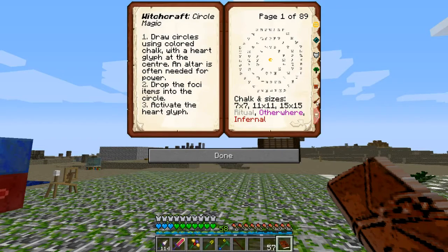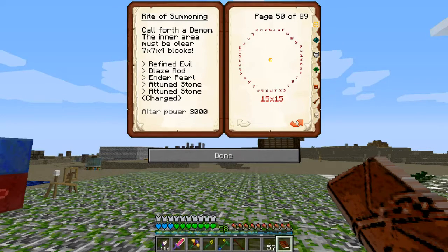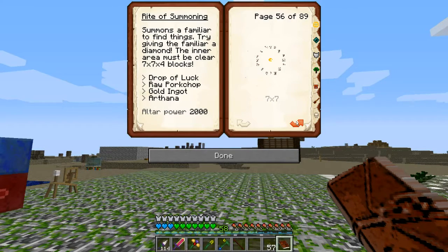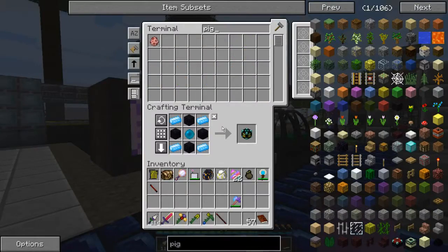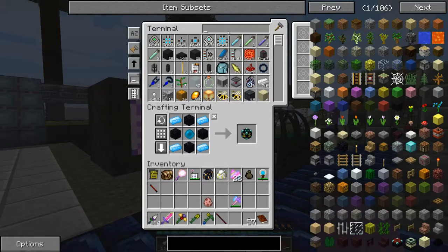Circle magic. Summoning would probably be where it is. There it is — summon a familiar to find things. It looks like the only really interesting thing there is the raw pork chop, so I'm actually going to have to breed up some pigs. You know what? I think I'm just going to make a Diabolus crystal for this thing.